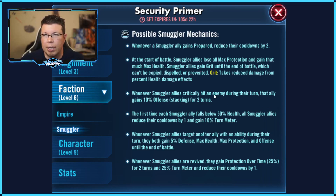The 'Prepared Reduce Cooldowns by 2' is pretty neat. I'm interested to see what the interplay is between young Lando — if he hands more Prepared to Dash and Dash regains it and reduces his own cooldowns. The next option is: whenever Smuggler allies critically hit an enemy during their turn, that ally gains 10% offense stacking. This is the one that people are most commonly doing. I'm not sure if 20% extra offense is really the best, even though people have been doing it a lot.